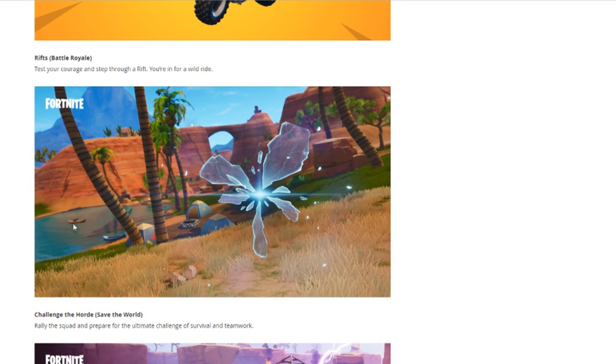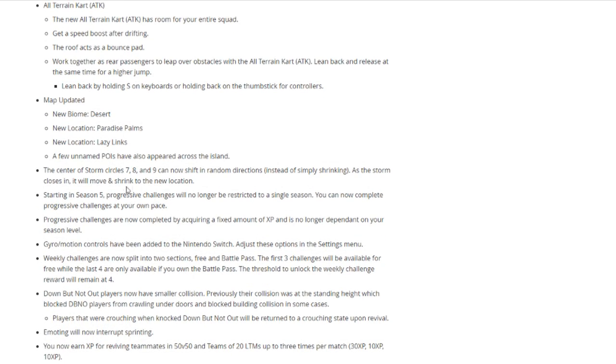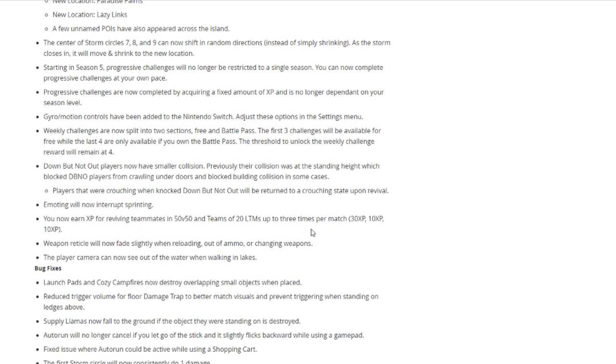Test your courage and step through a rift — you'll go in for a wild ride. This looks like loot lake — maybe where loot lake used to be or something, and there's a desert around it. New biome: desert — I wonder if the whole map is desert. New location: Paradise Palms, and then lazy links, and a few unnamed places. Centers of the storm circle will shift in random directions instead of shrinking — that's kind of weird because it would just stay the same size and move across the map. Weekly challenges are split into two sections: free and battle pass. The first three challenges are available for free while the last four require the battle pass — that's good because people who can't afford it can still get some XP. You'll earn XP for reviving teammates in 50v50 and teams of 20.